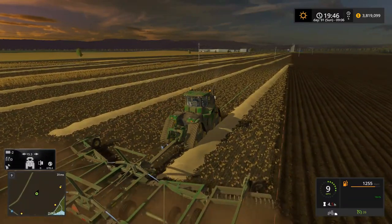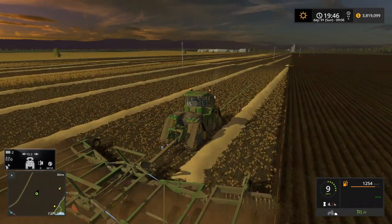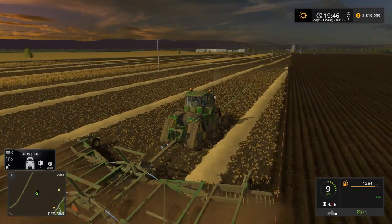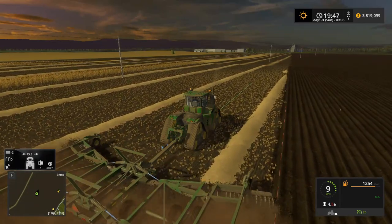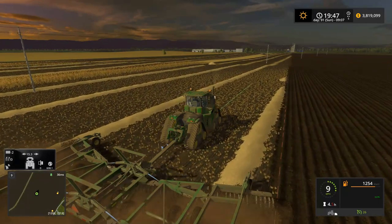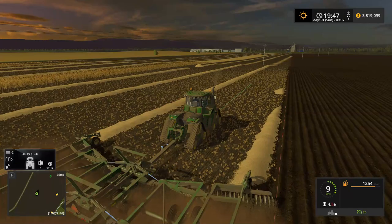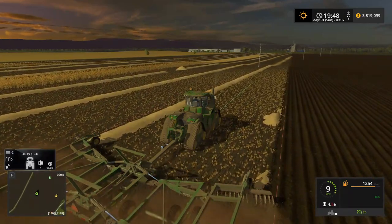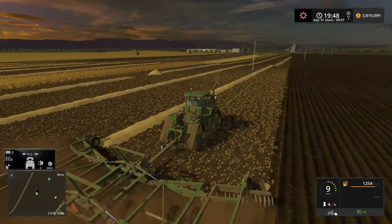Clean up behind yourself — put your vehicles away when you're done. In a situation like this where you're not finished with the field, obviously you do not need to put your vehicles away. But when the job is done, don't just leave them out. Please put them away — whether that's lining them up along the edge of the field or bringing them back to the farm. If you take a tractor out from the farm and you finish with it, please put it back on the farm when you're done so the next person that uses that tractor can find it.